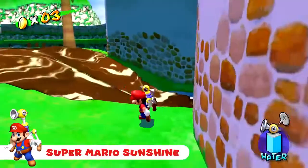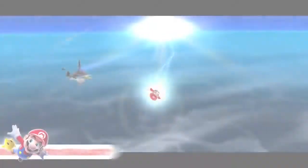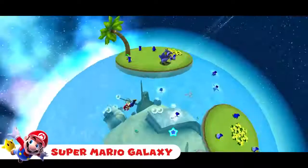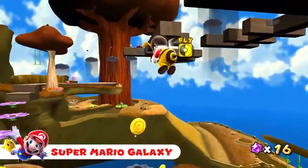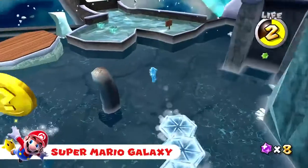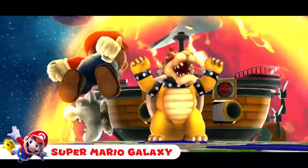Someone's made an awful mess — harness the potent power of Super Mario Sunshine. Launch into space to rescue Princess Peach from Bowser's gravity. Transformations like Bee Mario, Ice Mario, and more are available in Super Mario Galaxy.